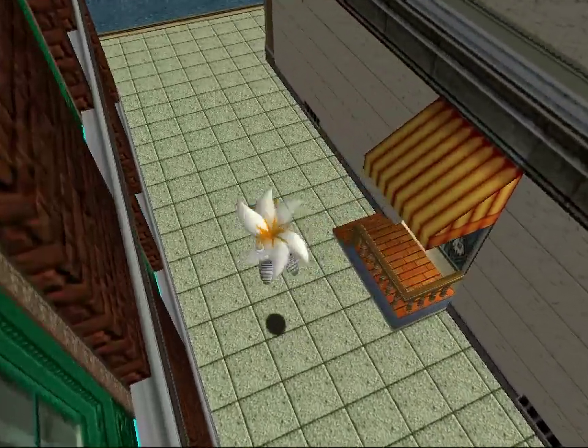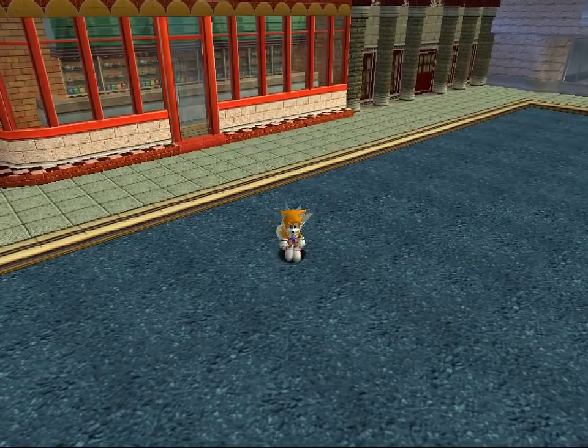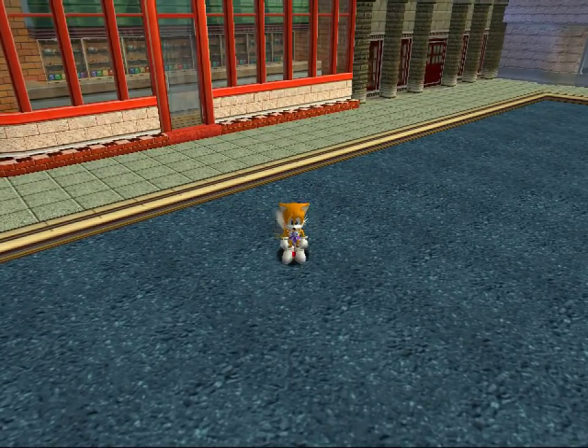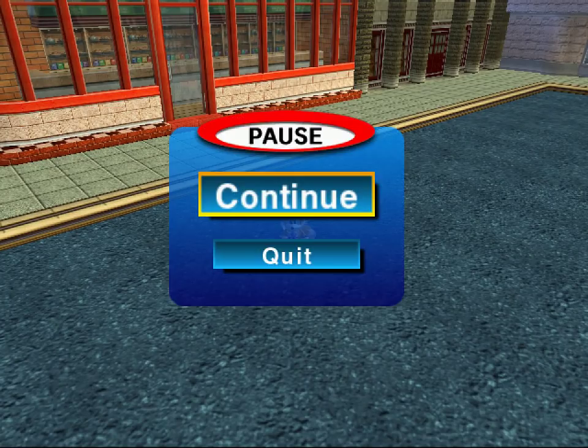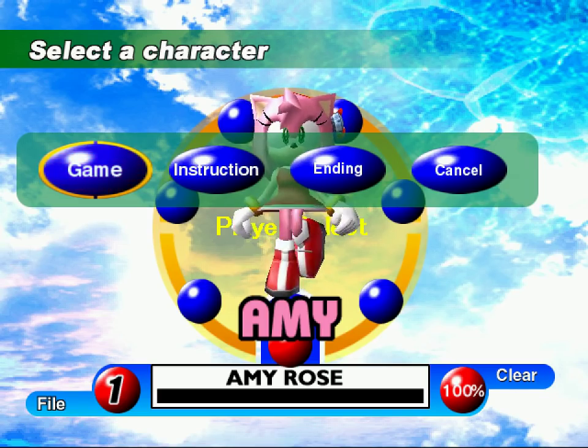There is something here. I want to switch to another character to see if the situation is different. Look at that - you can see their ending.